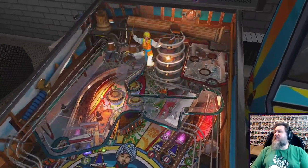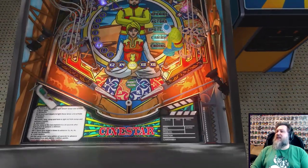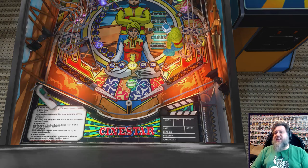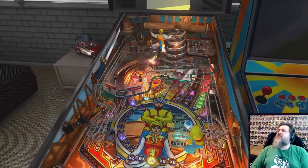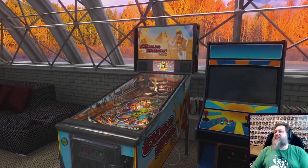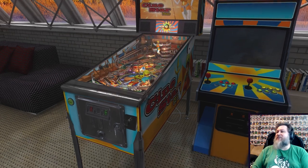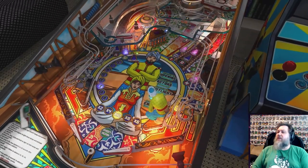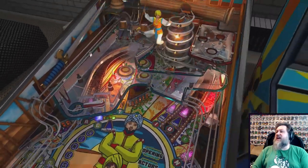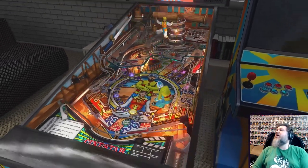A little bit more complicated than our remake tables. I forgot to mention this at the beginning of the video for Red Show, but I did get this table for free. It was released in 2019. The price point is somewhere around three to four dollars — can't remember a hundred percent. But again, a little bit more work went into these than the remake tables, and a lot of work went into those.